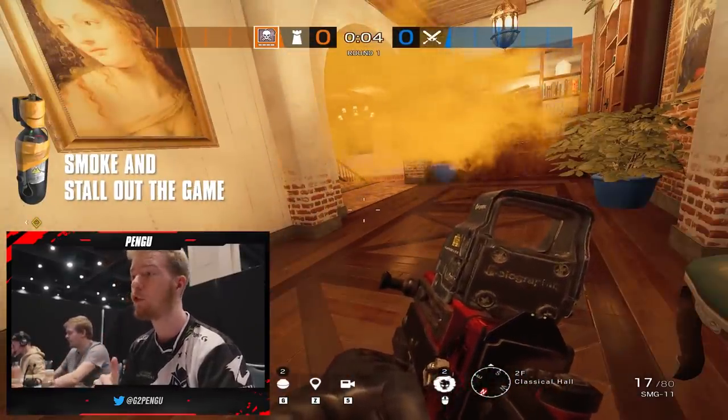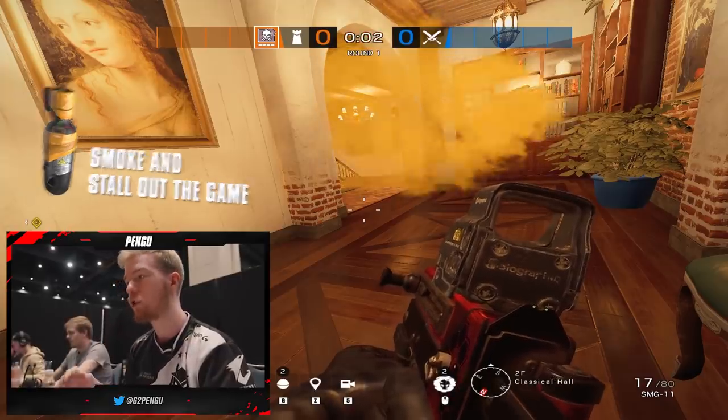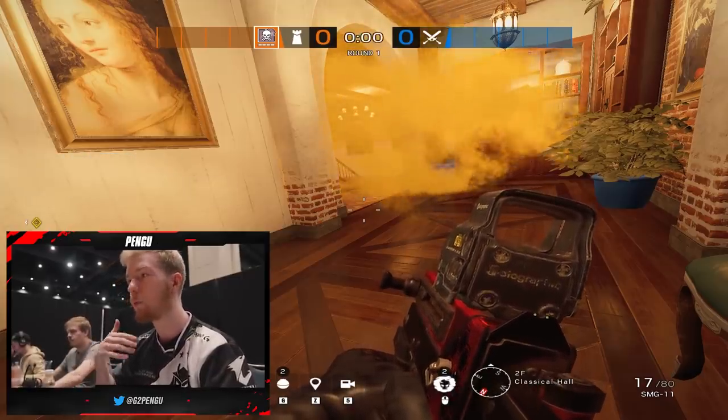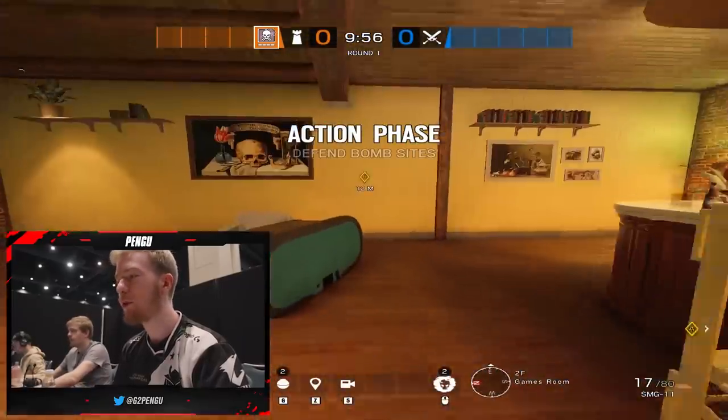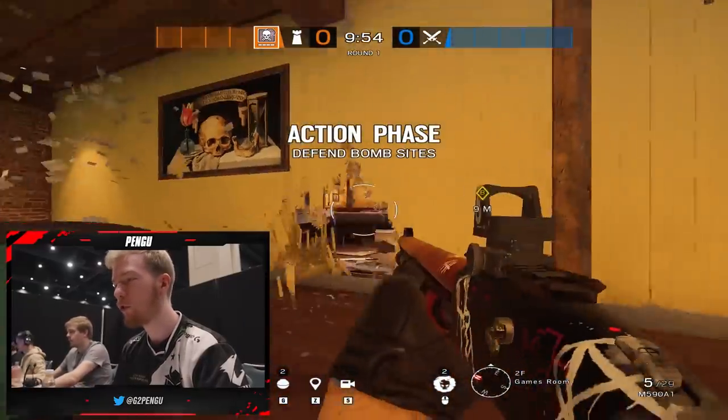They cannot push through it, or if they do, they have no vision, they can take damage, and it's just more pressure on the opponents that makes it more likely you win the gunfight. So you don't want to be spawn peeking. Don't do anything crazy. Make your rotation holds as you need.